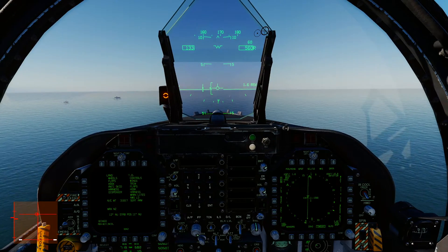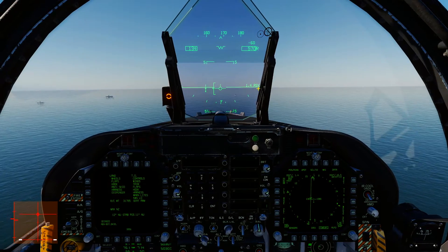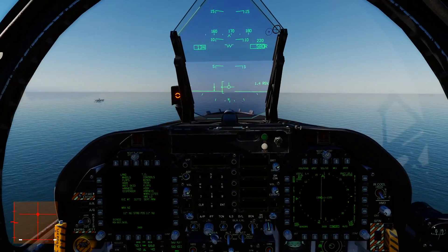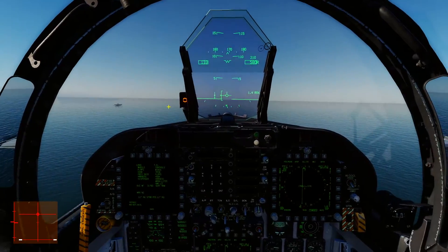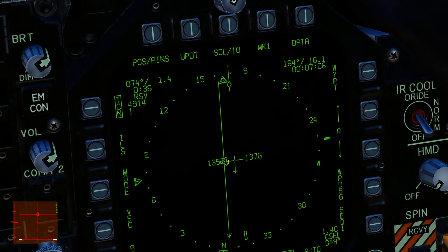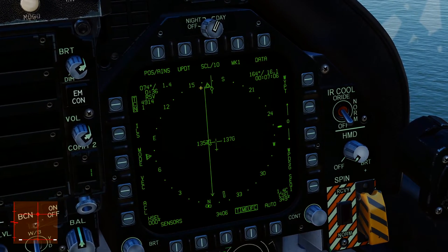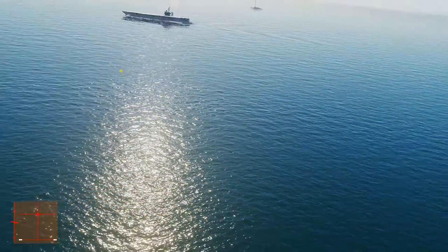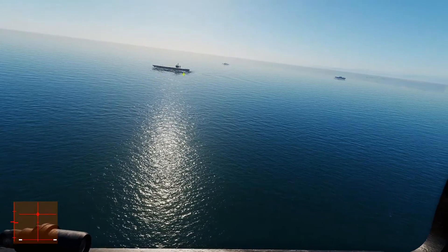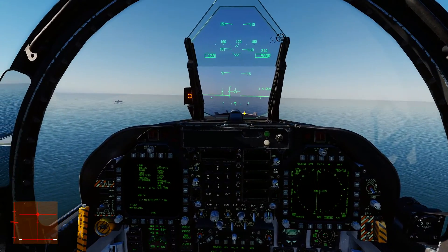Cruising past the ship. You can see on the HSI we're roughly abeam. Wing tip is almost on the line — we're a little low, so pumping the power up. Flying on-speed; carrier distance is showing 1.4 nautical miles — right on the sweet spot. Pausing it so the carrier doesn't steam past. We're 1.4 miles abeam the carrier, wing tip almost touching the course line set up for the carrier. This is pretty much where you'd start your turn into the groove.